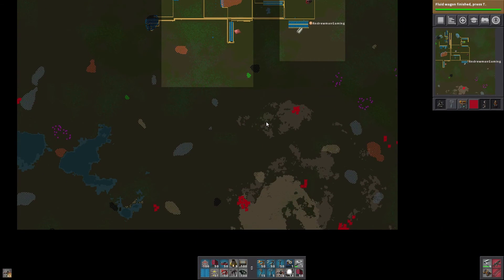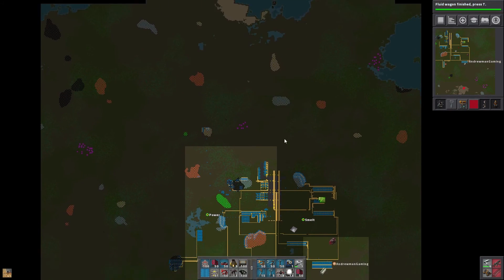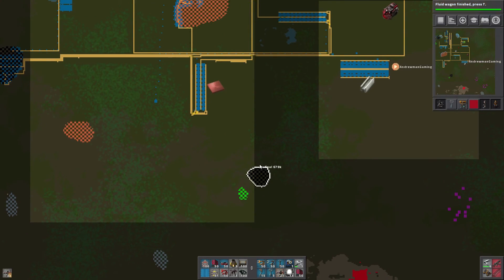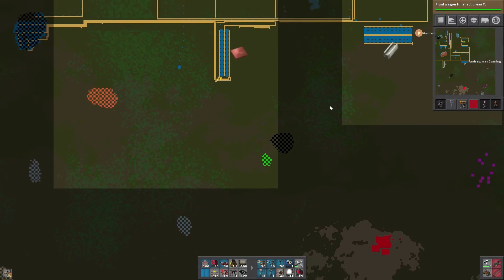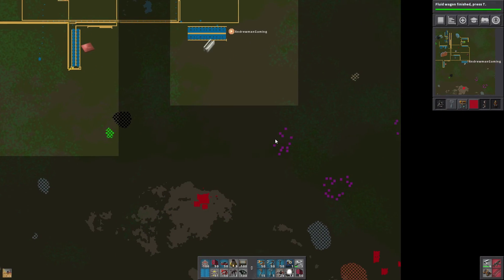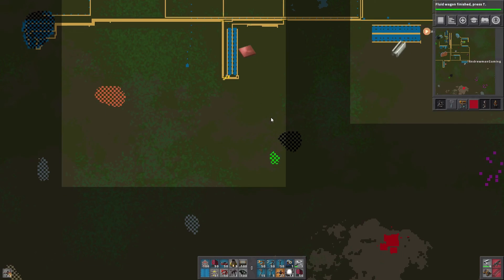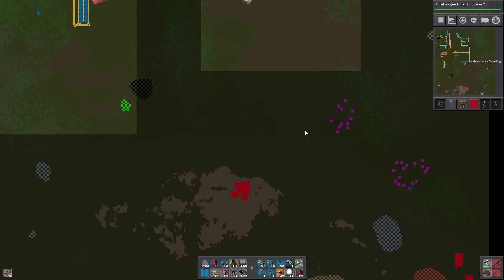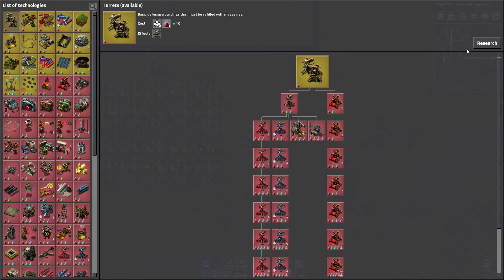We need iron — we have some down there. We need coal — this might be the best bet for coal since we've pretty much tapped this area right here. So we'll get coal from here and iron from here. Really quickly, let's go ahead and make some turrets. We don't have turrets yet — look at this! Hello turrets! Let's go ahead and get some heavy armor as well — these are things we never even thought to get yet.